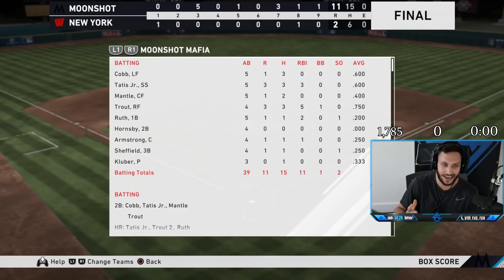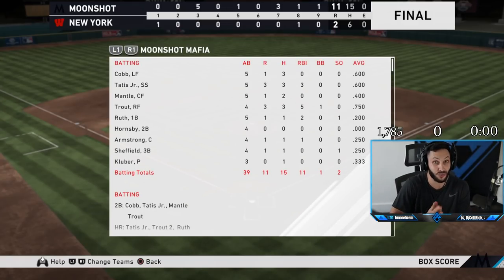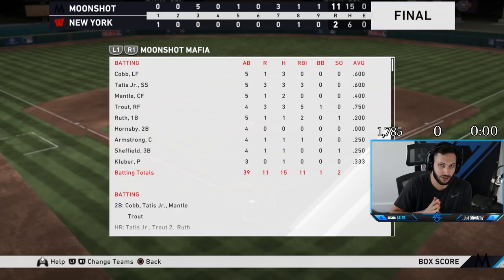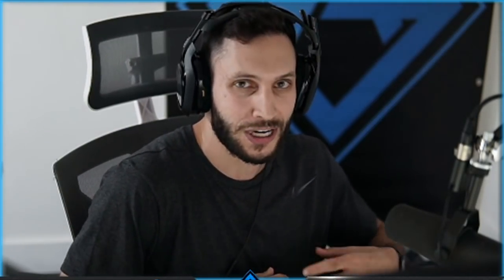As you guys see, Ty Cobb went three for five with a run scored. He got the double, was thrown out at third with two singles, and we did get the perfect out. I love his swing — his stats, the 125-90, he's definitely going to produce. The only question is, is he better than Larry Walker? Because the two outfielders you need are Mickey Mantle and Mike Trout. I think I just like Larry Walker's power more than Ty Cobb, so I'm probably going to sell him. But Ty Cobb's an incredible card — I just don't think he's going to make my outfield. Hope you guys enjoyed — hit subscribe, thumbs up, turn on post notifications. Until next time, love you guys, I appreciate you, and I'm out.